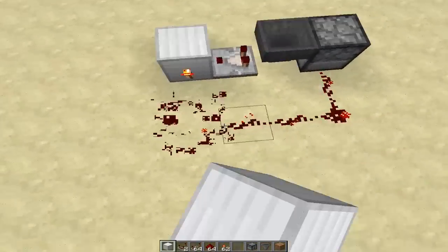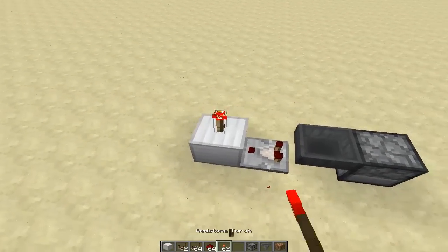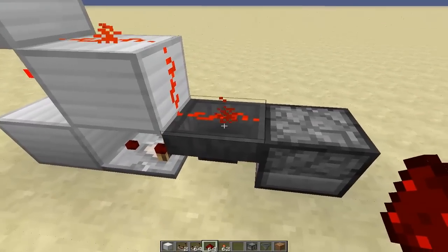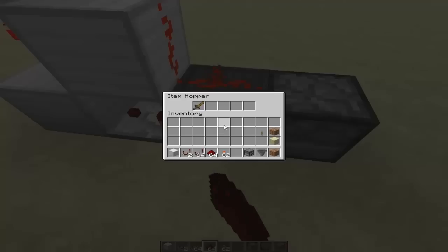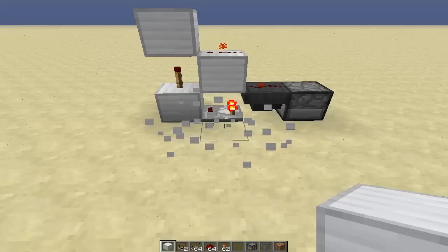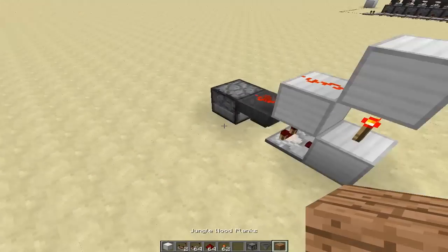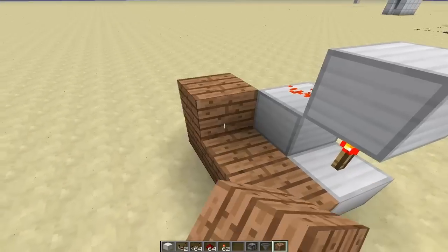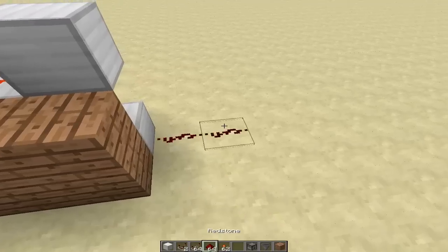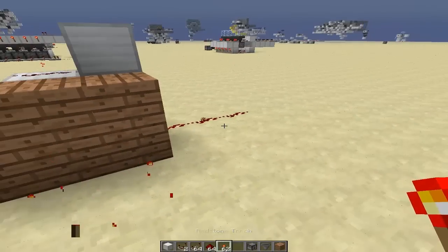We can make this one wide just by replacing this torch here and bringing it down like this. You can place items on item hoppers. We can update that like that. By adding a wall here, this is useful when you want to extend that out like that. So you can place a torch here and it will update that right there.